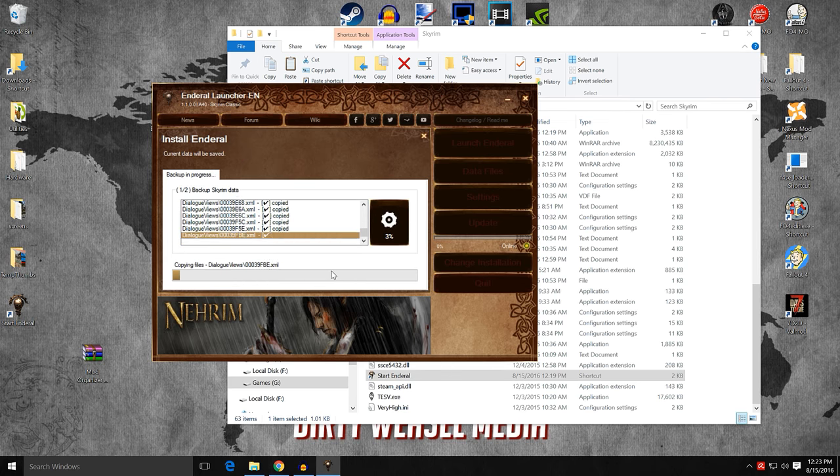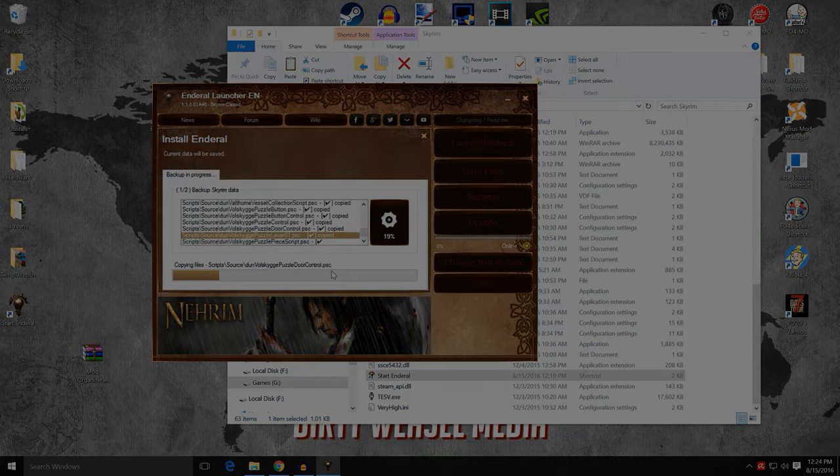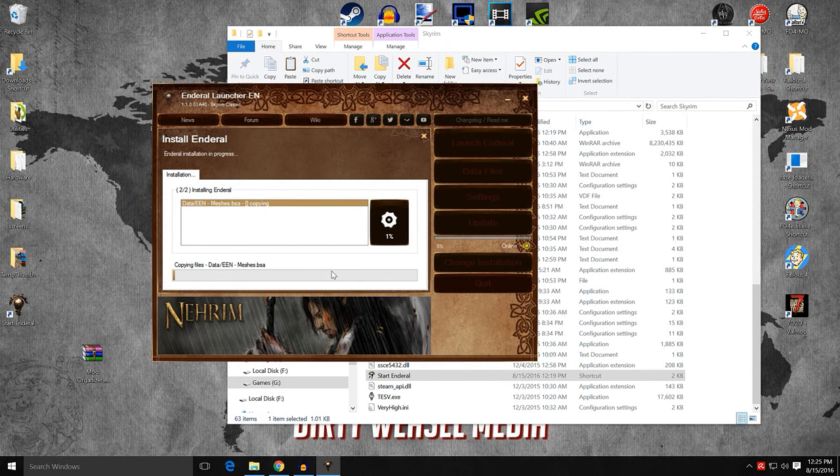It's going to start copying all the files into the backup version of Skyrim so it can access them later. Let it go through its process — it takes quite a while but just let it do its work. We are now starting part two of two and it's now installing all of the Enderal files. You can see it's starting off with data/EEN meshes.bsa. This part actually takes longer than the first section, so just let it do its work.